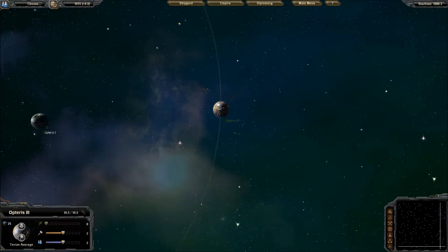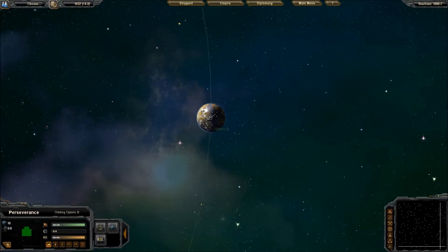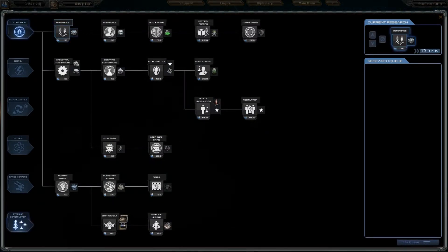I know for a fact that my Perseverance is under my direct control. So what we want to do is hit Q, relinquish control, and then make him orbit Opterus 3. Let's check out what kind of system we're looking at. We have a Terran average planet right next to our capital — that's really nice with a 17.1 population. That's really good, so we'll go ahead and colonize that as soon as we can. For now, we're going to start researching some stuff.